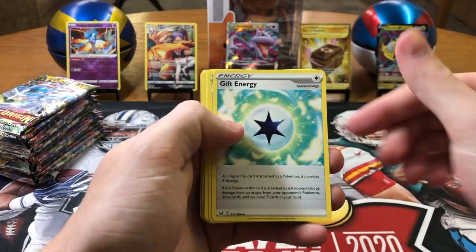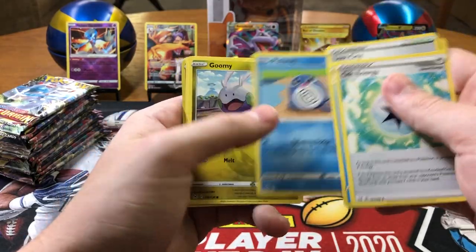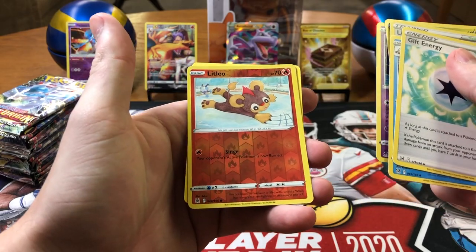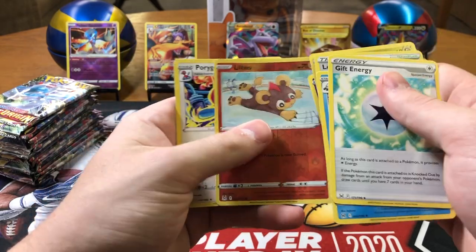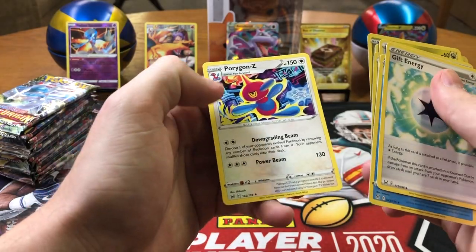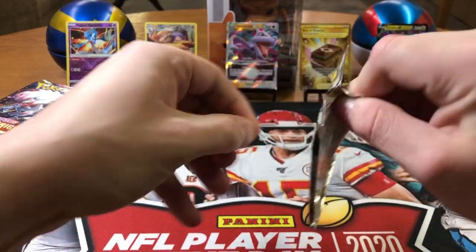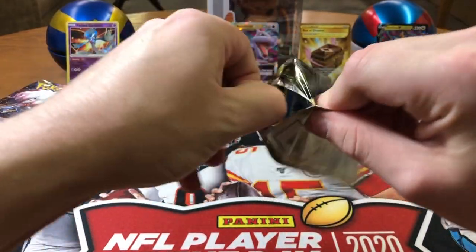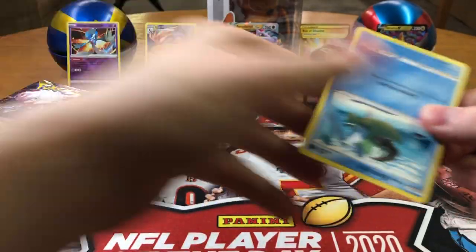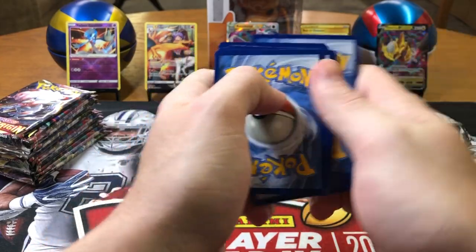Got a V-Star — that's good luck! Gift Energy, Abomasnow, Lost City, Phalanx, Gligar, Poliwag, Goomy, Mawile, a little Litleo — his name's Leo and he's lit — Porygon Z, non-holo rare. Come on! This pack is hard to open — you know what that means? It means there's a nice V-Star or Trainer Gallery card in here. I'm calling it!